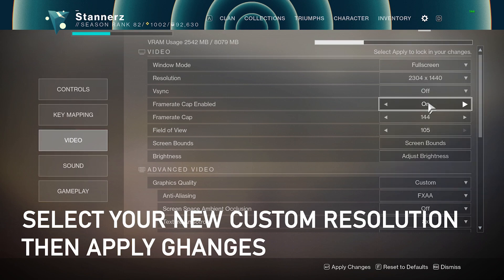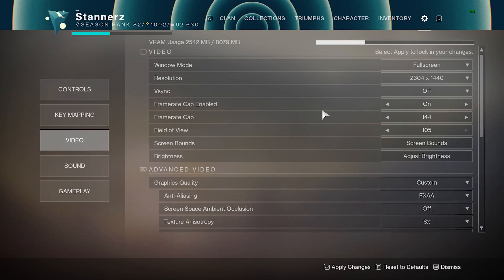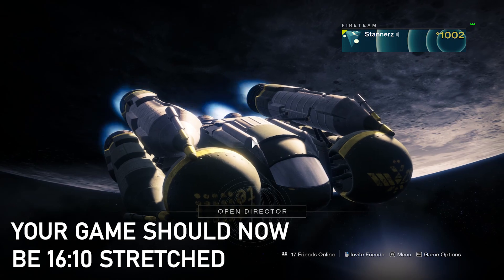Select it, then apply changes. Your game should now be 16:10 stretched.